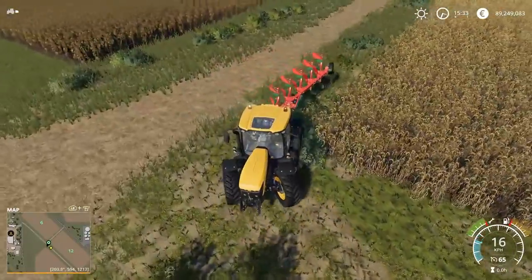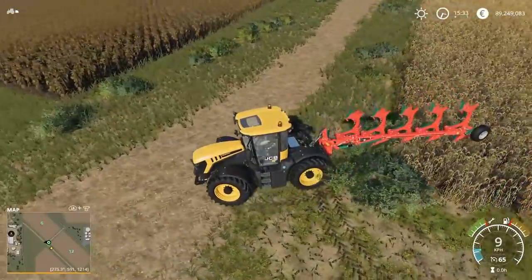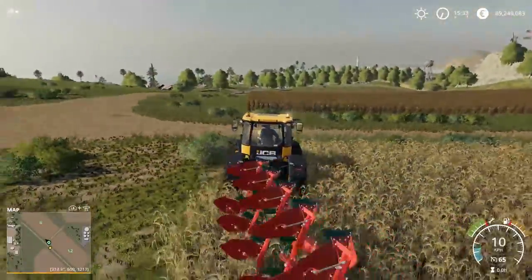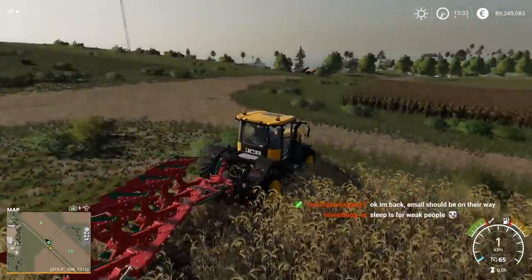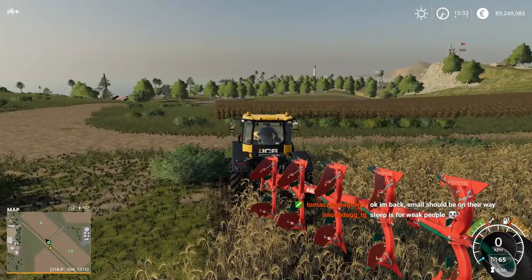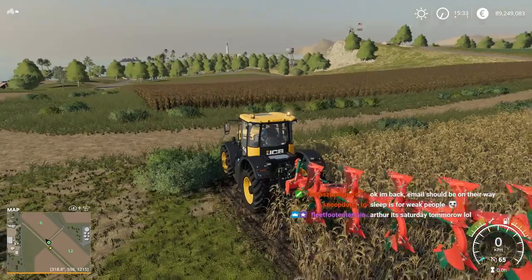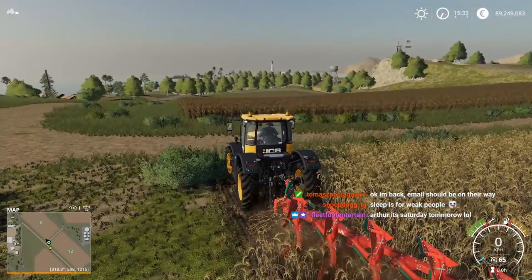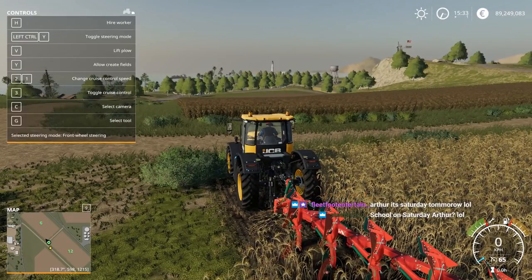We're gonna plow this field across the road. Sometimes seeing it in action is really the best way to do it. I'm gonna rotate the plow — right now I'm pushing the dirt towards the sun. The dirt that I'm pushing is gonna come off the plow going this way. The first thing we need to do is go into our settings on the menu and make sure that we have 'allow create fields' on.